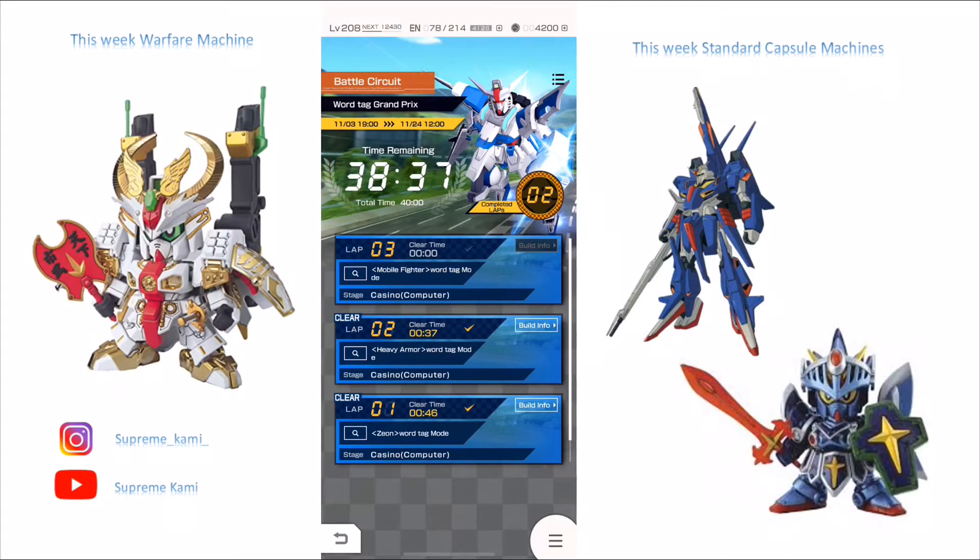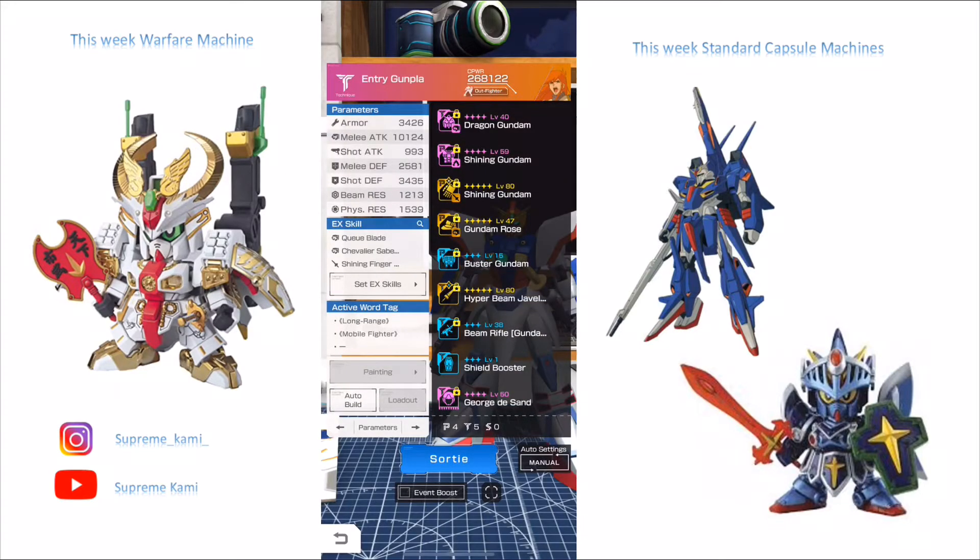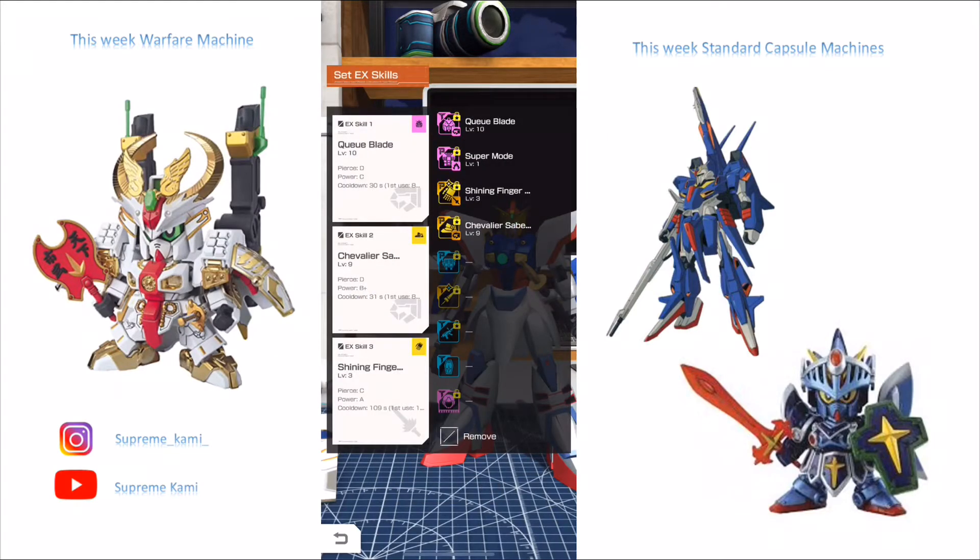I already have a pre-built team. For Lab 3, the word tag you want to use is Mobile Fighter. I already built a team using Mobile Fighter-centric tags. The EX skills I use are the Dragon Gundam head, the Shining Gundam Finger Sword, and the Gundam Rose EX skill. The Dragon Gundam and Gundam Rose parts are pretty formidable — I have Dragon Gundam at level 10, Gundam Rose at level 9, and Shining Finger at level 3.